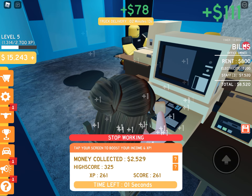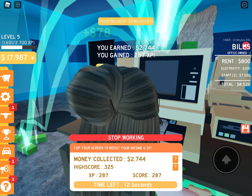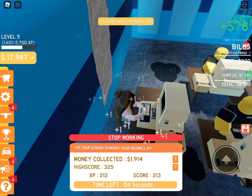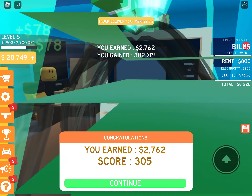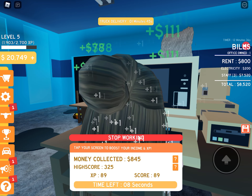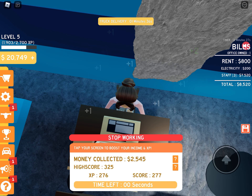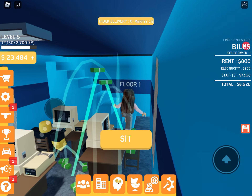All right, my bills. But it's worth it to let the delivery van deliver the packages and not have me do it. One more, then I can buy the next floor. Or do I want to actually buy the building? No — buy the next floor so I can get better staff. Okay, we're buying the next floor.